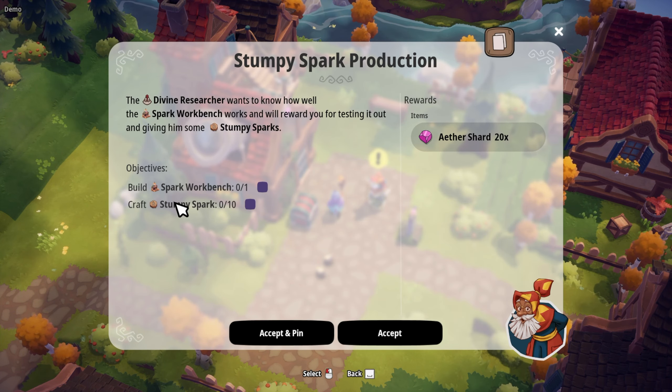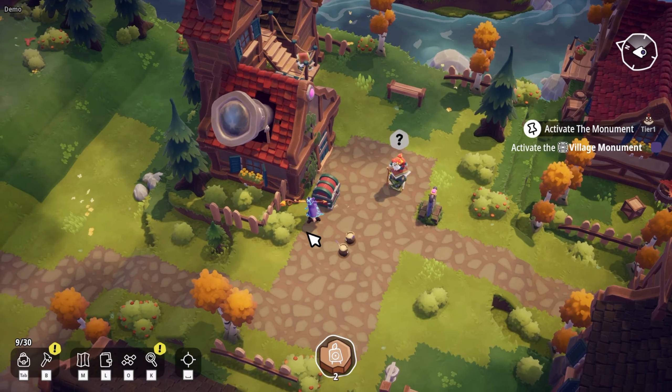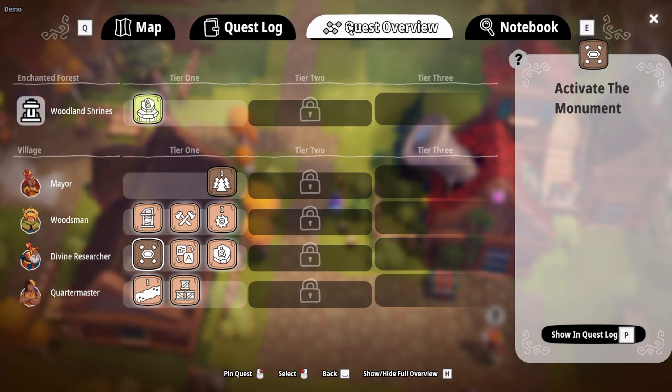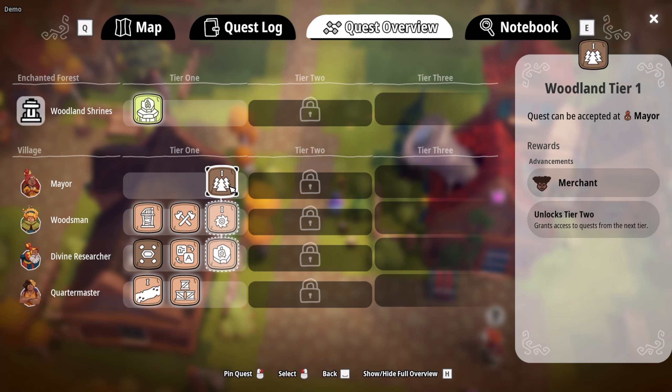We need to build the spark workbench and then craft some more stumpy sparks. If I press the menu — K — I can see the quest overview. The divine researcher has a tier one quest: activating the monument, which we need to figure out later since we need to find keys out in the wild. And there are more quests that can be accepted too.